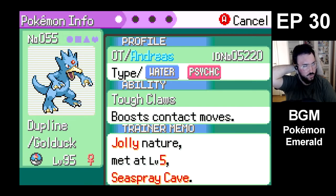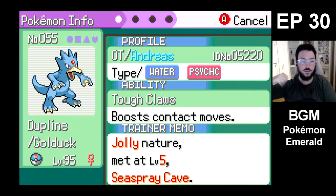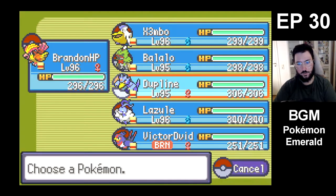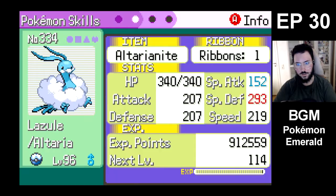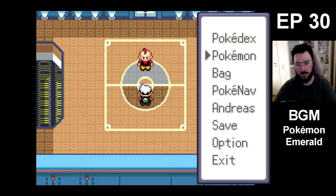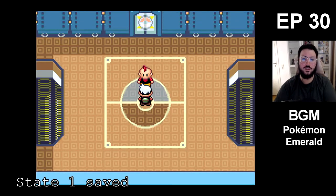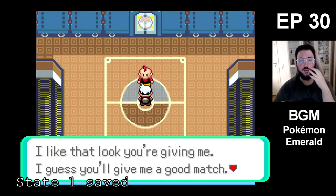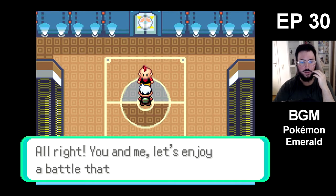My question is, who do I want to start off with? I'm thinking he's probably gonna start off with something that can deal with Fighting types. So maybe Honchkrow would be, like, a Dark — because it's Dark/Flying. For some reason I feel like he's gonna start off with Honchkrow.